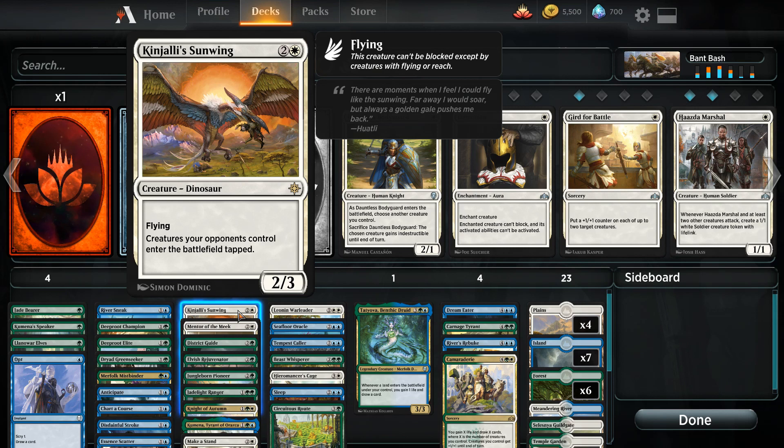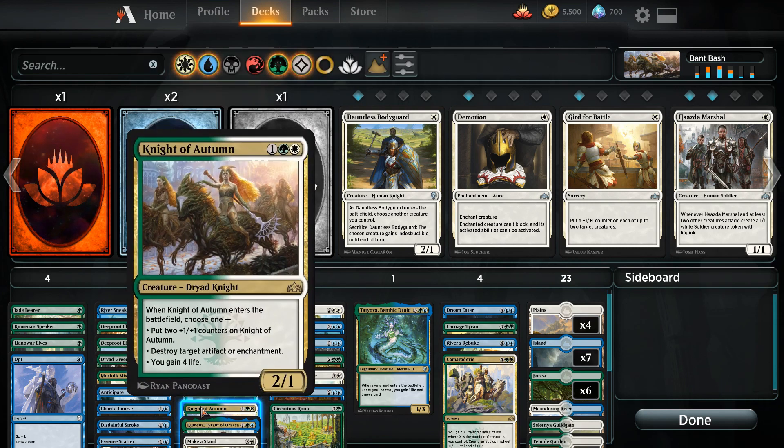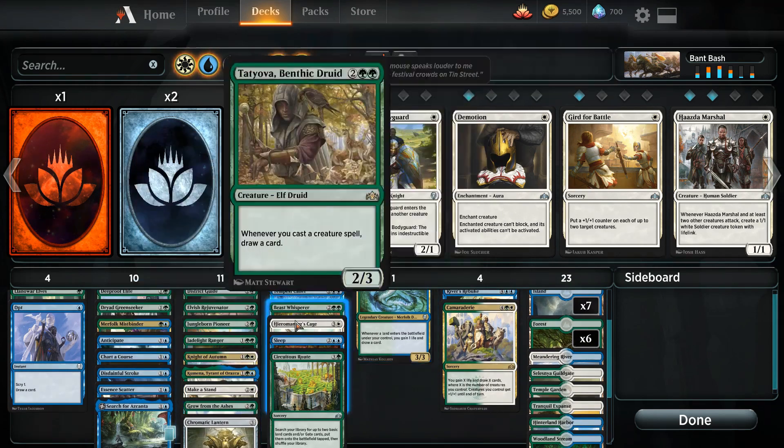We have Jolrael Sunwing, which will make sure our opponent's creatures enter the battlefield tapped and hopefully clear the way for us to swing in. Mentor of the Meek is going to give us some awesome card draw. A lot of the converted mana cost of these creatures is 1, 2, or 3, so we can get some really good card draw going with Mentor of the Meek. We're also running Knight of Autumn — a really nice modal creature. We can make it a 4/3 if we need to swing in and deal combat damage, or if we need to take care of some artifact or enchantment, we can certainly use that too.